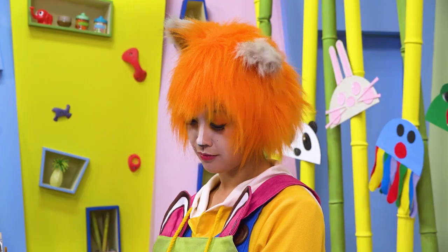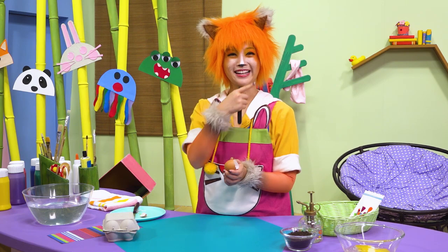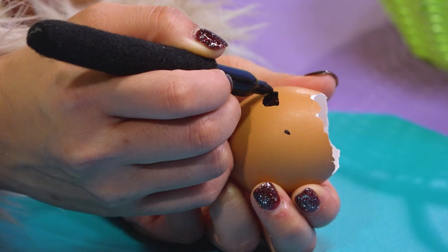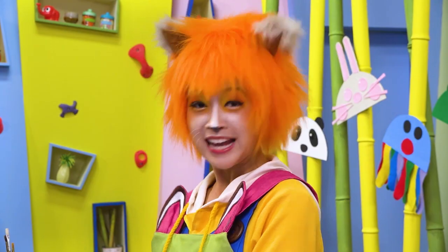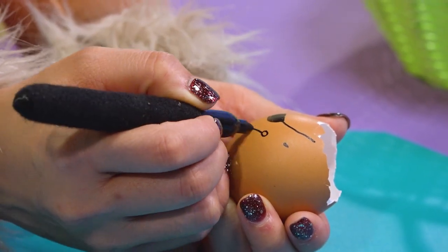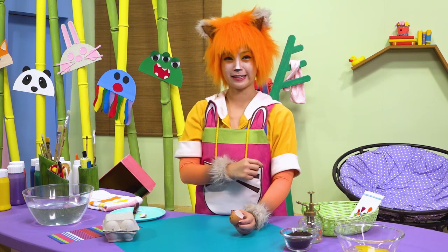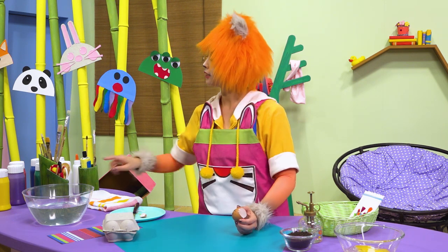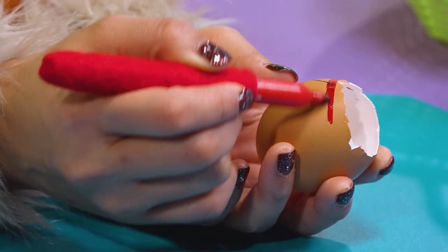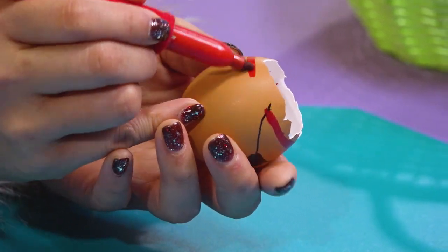Ready for the next step? Got to draw the face on! One eye — is that an eye patch? Yeah, every pirate needs an eye patch! A nose and a moustache! You're going to draw a bandana!